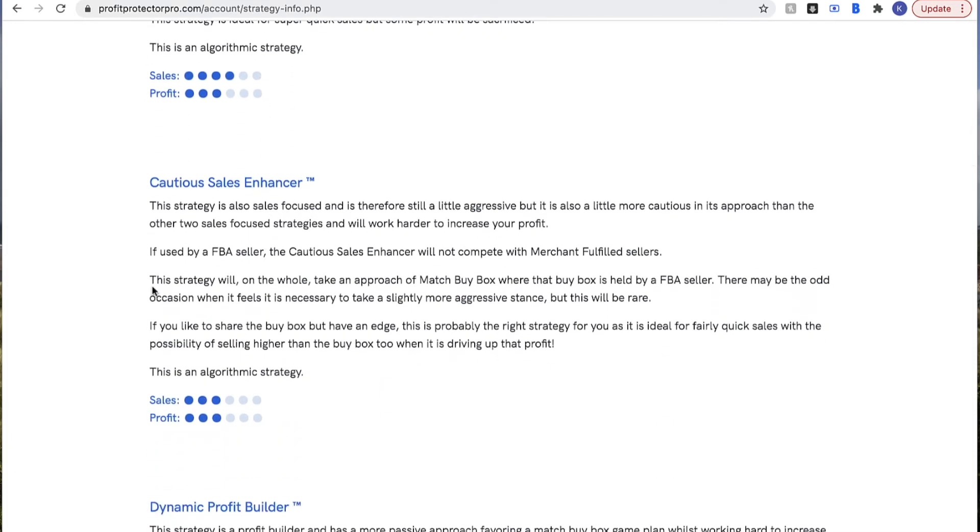Then we've got the Cautious Sales Enhancer. This is a complete balance of the two — sales and profit — as indicated by the equal dots at the bottom. It won't undercut other sellers; it'll only take a match or buy box approach and always try to boost your profit. So if extra profit is what you're looking for but you don't want to give up all your sales for it, then the Cautious Sales Enhancer is the perfect strategy. It's trying to find that perfect balance between great sales and good profit.